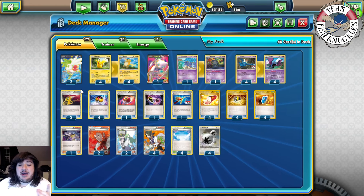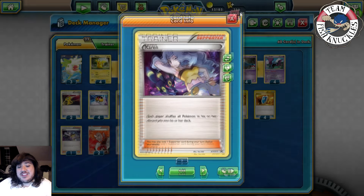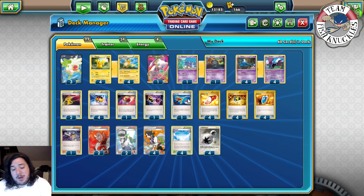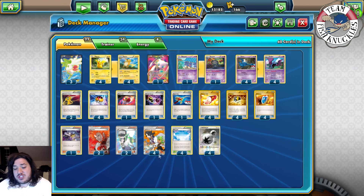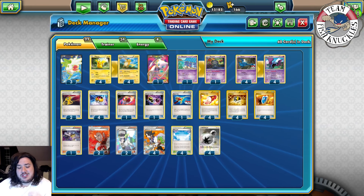Four Ultra Ball and four DCE are pretty much staples in all decks nowadays. He plays one Karen, which says each player shuffles all Pokemon from their discard pile back into their deck. This is how you recover when your opponent bumps your Skyfield with a different stadium — you can Karen to put Pokemon back and then re-play your own Skyfield.